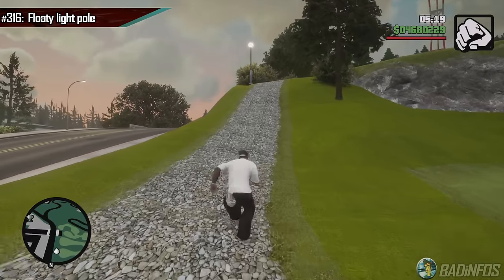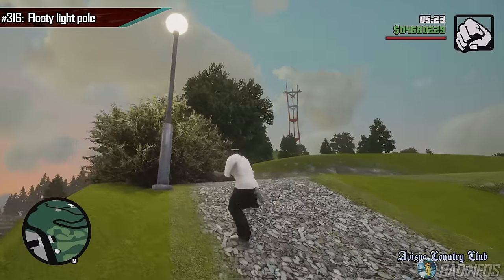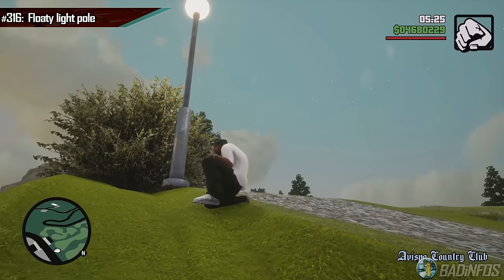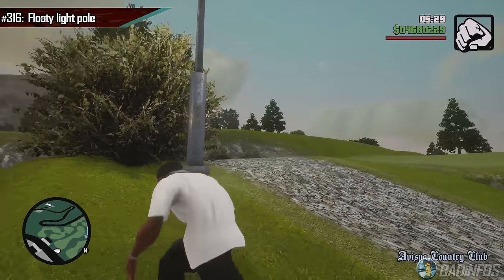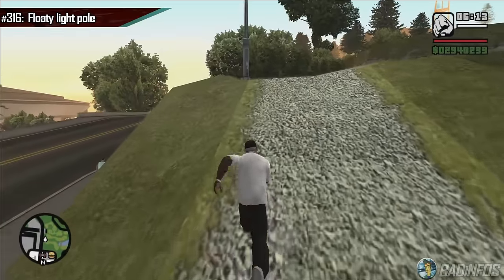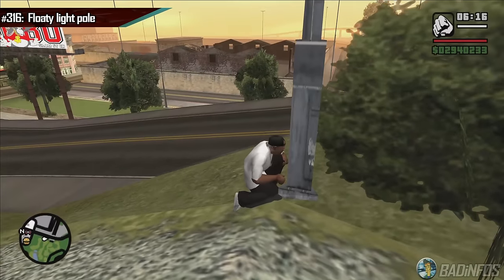Right where you meet Katie, your girlfriend, for the first time, as you jog around, you may notice this floating pole. If gravity existed in San Andreas, this light pole definitely should not be floating and should tumble down immediately. In the OG, gravity does exist because this pole is correctly placed and it looks normal.